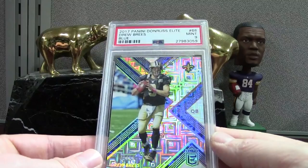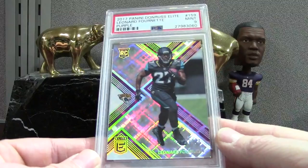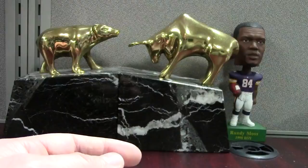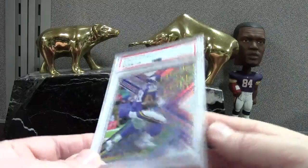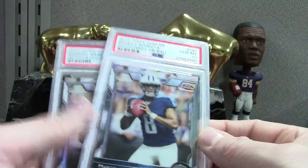We got Fournet with a purple numbered to 99 — mint 9 — that's a neat-looking one too. Another Mariota — this is the base one, mint 9. I busted a bunch of boxes of this stuff a couple years ago and just had a ton of raw Mariotas — probably 25 of them — I just sent the best ones in. Here's a Peterson Blue, this set came out in the summer when he hadn't gotten into the Saints uniform yet. Now he's on the Cardinals, but this is the blue numbered to 15 — mint 9.